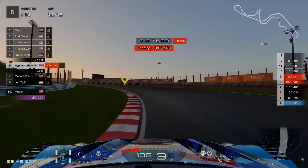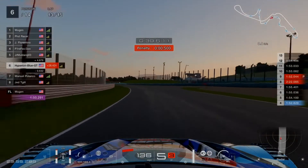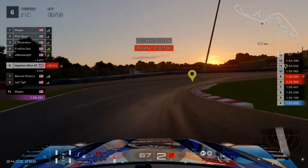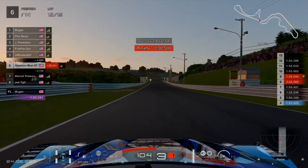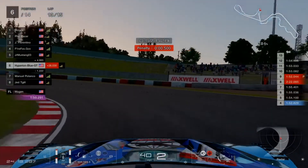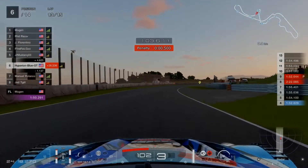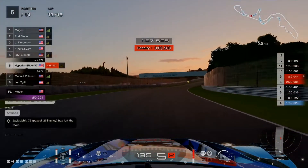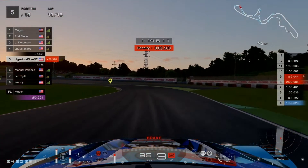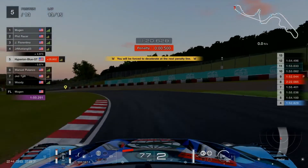After one pit stop completed, proceeding forward on the mandatory requirement by using a different tire compound by the opposite strategy — one tire compound at a time, proceeding forward to the finish line without the one-minute penalty. Team Chris pushing about one second behind Manuel, who stays in range after recovery. Getting closer at turn 11 after the hairpin before turn 12. Jet Tegill going faster before 13 drivers are left — Firefox.gov has left the lobby near the end of the day.